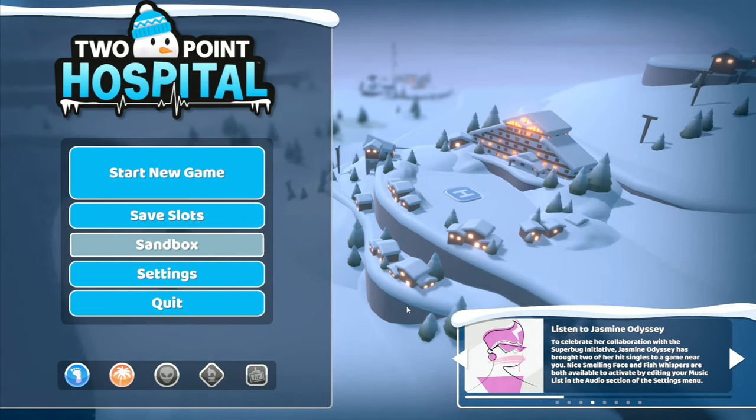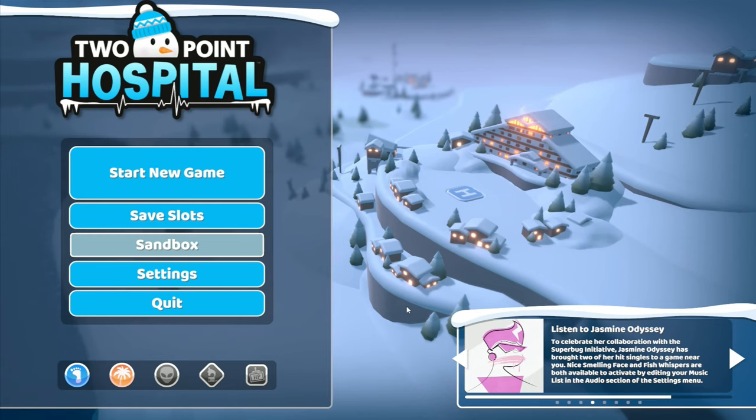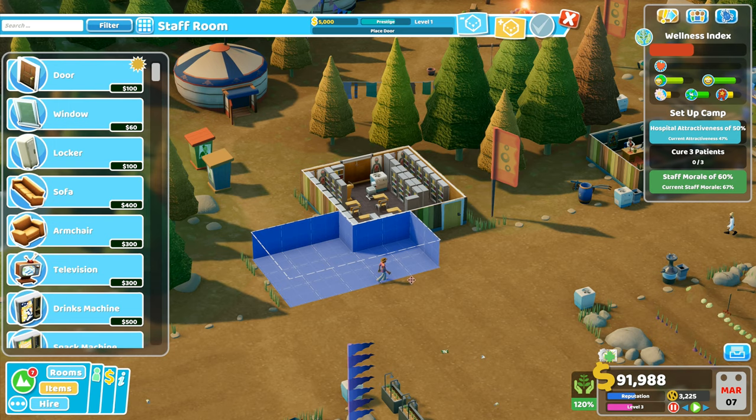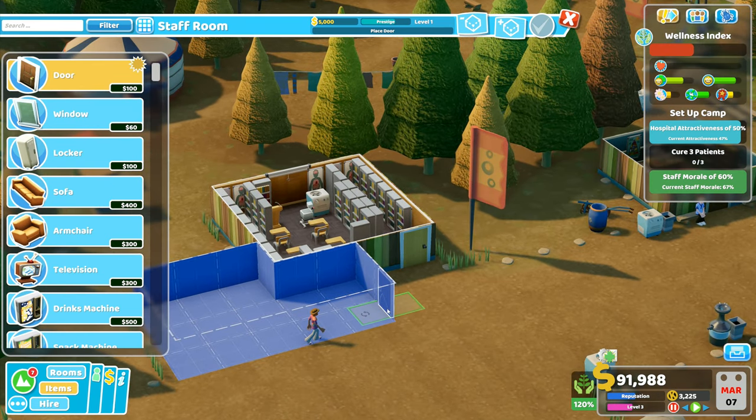Hey folks, it's Frithkar here, how you doing? Welcome back to Two Point Hospital. Injection room required — okay, we will wait a second. I will go first and go in here and quickly build the staff room.